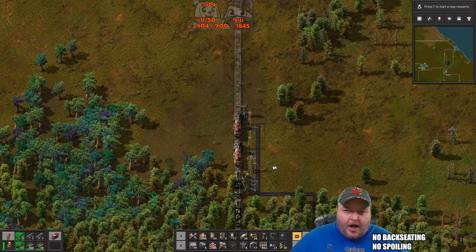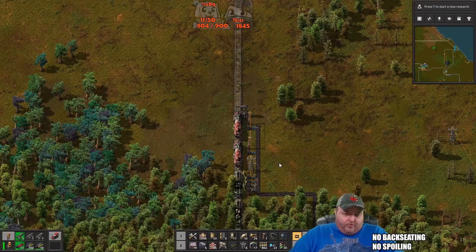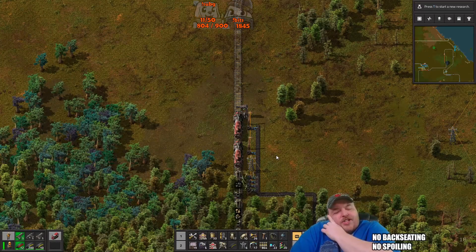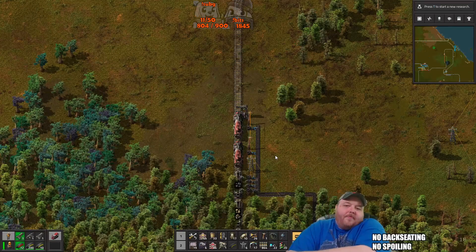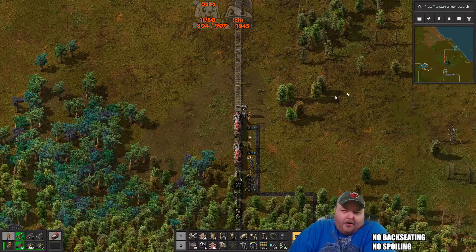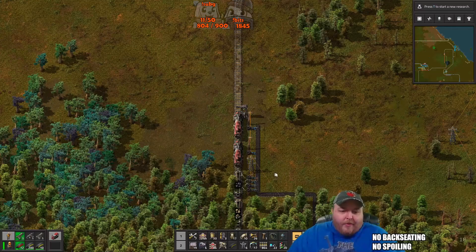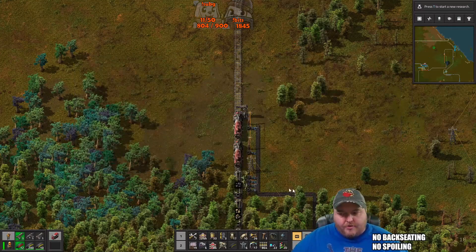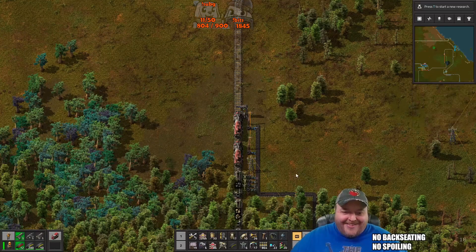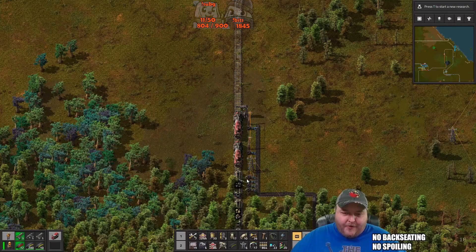What's the base limited on right now? Just manufacturing power. I need green chips to make red chips — I'm able to do both, I'm just not doing it very well. We're gonna be running out of copper soon, so I started tapping into the other copper mine that we have — I gotta get that set up. Green chips — the eternal struggle. We need them for stuff, they do things for us.